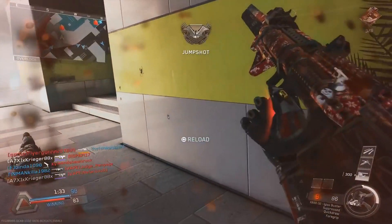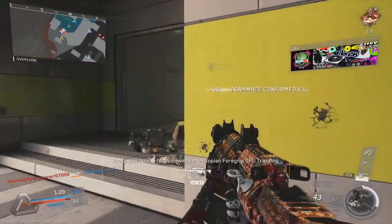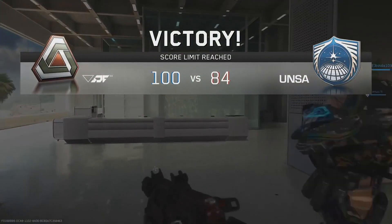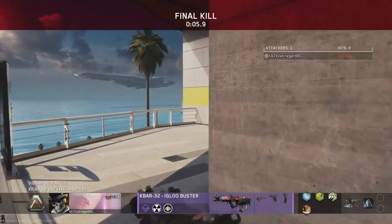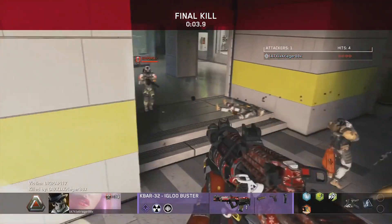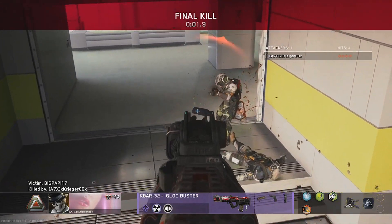Andy can become a very good player if he works on his positioning, his angles, uses head glitches more, and of course becomes a little more confident and trusts himself. Show some love to Andy in the comment section below — his Twitter and YouTube channel will be in the description. Remember to like, share, and subscribe. Take care, bye.